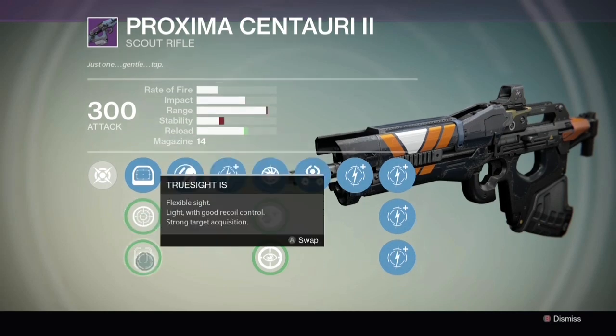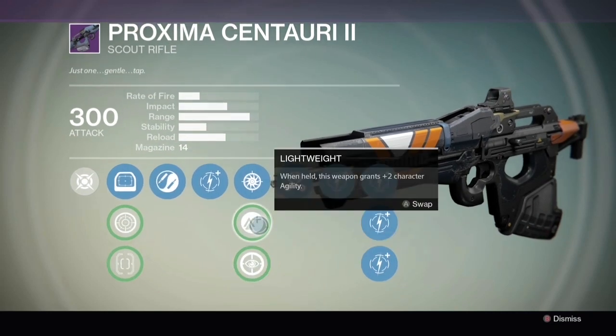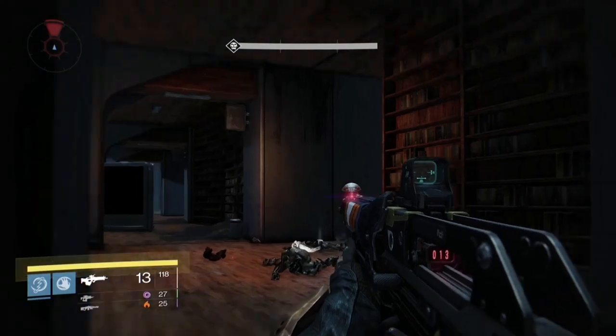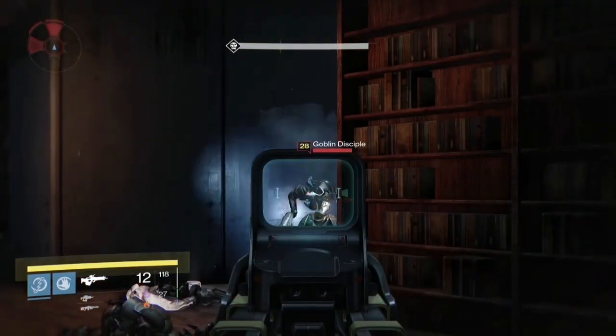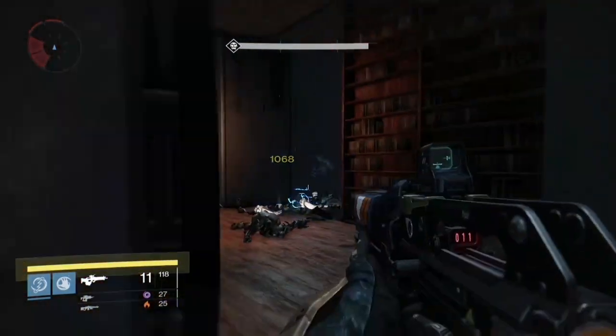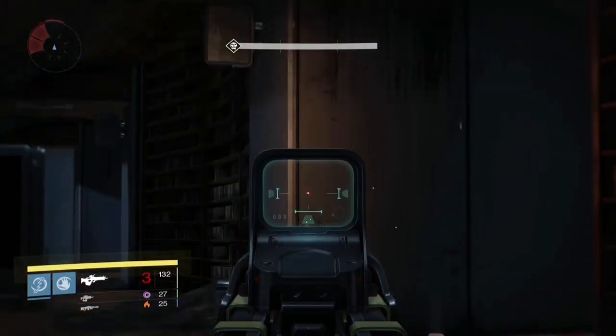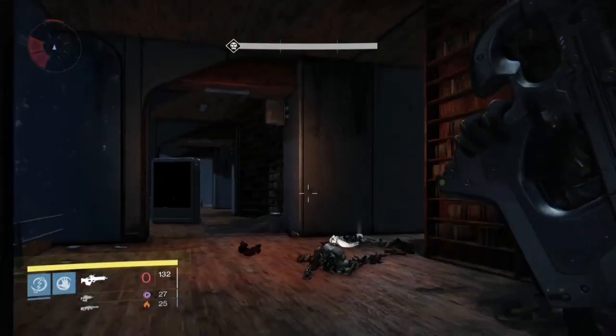This is the Proxima Centuri 2, which comes with Zen Moment and Third Eye. It's got 13 rounds in a magazine, not 14 as shown on screen. The body shot is 356 and the precision is 1068. The gun can shoot all 13 bullets in around 5 seconds, giving it a DPS of 926 to 2777.